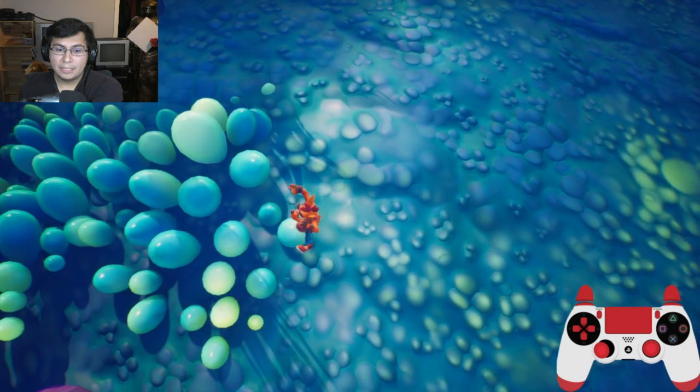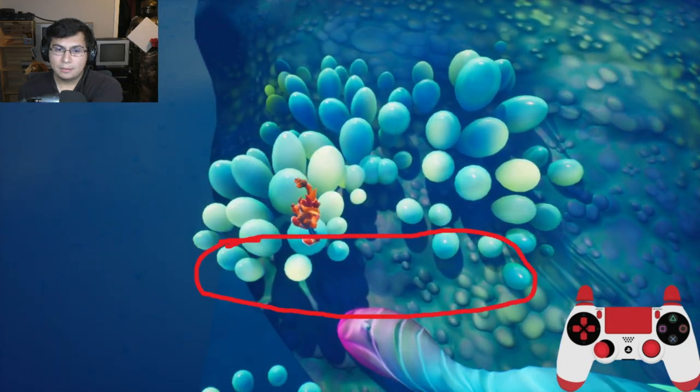Finding that green piece leads me to this next section and helps me navigate towards it. Once I'm there you can see this section — I'll circle it. As long as I go in between, everything is fine. I just keep holding left and then pause at another important visual cue.